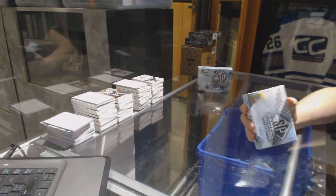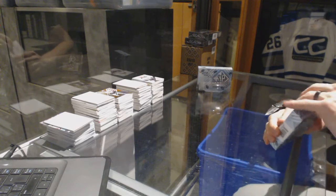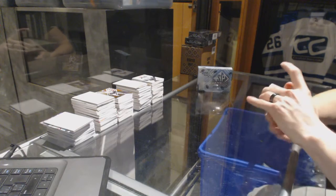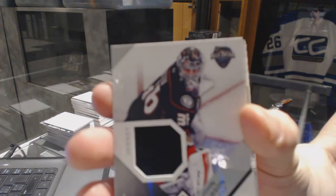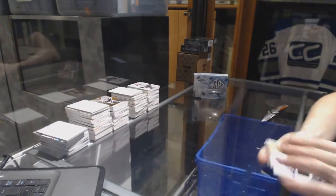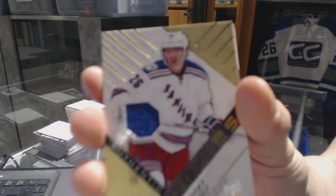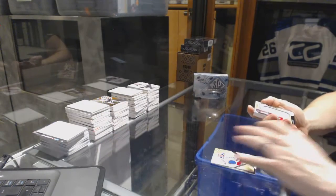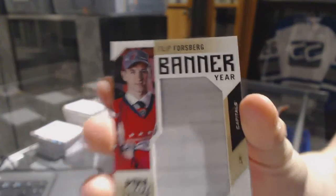Here we go — VPT 1981, two box break, 2016-17 Upper Deck SP Game Used. Good luck to you sir. All right, we've got an All-Star Skills Jersey of John Gibson, a Rookie Jersey number 399 of Jimmy Vesey, and we've got a Banner Year of Philip Forsberg.